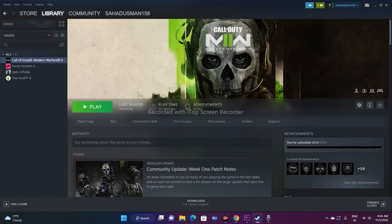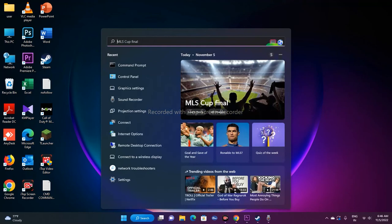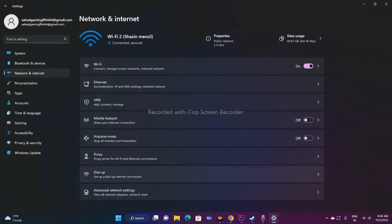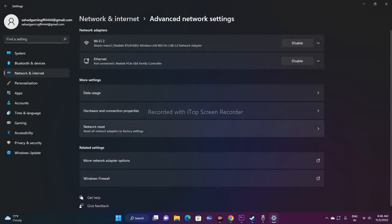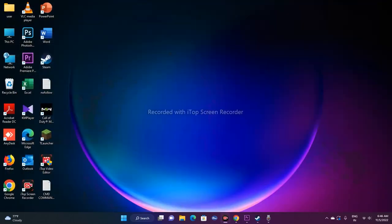Step nine is to perform a network reset. Note that doing this will cause you to lose your saved Wi-Fi passwords, so make sure you know them beforehand. Go to Settings > Network and Internet > Advanced Network Settings > Network Reset, and select it. This resets all network adapters and components back to original settings, so you'll need to reconnect to Wi-Fi and re-enter your password afterward.